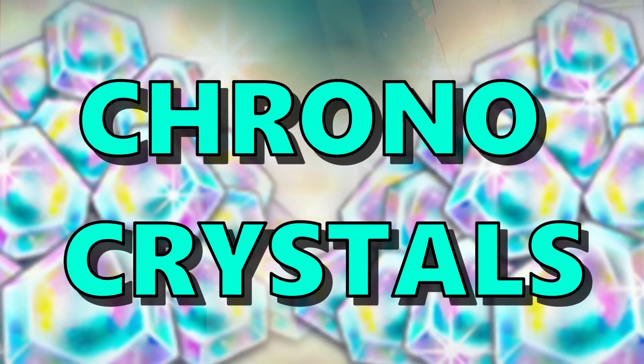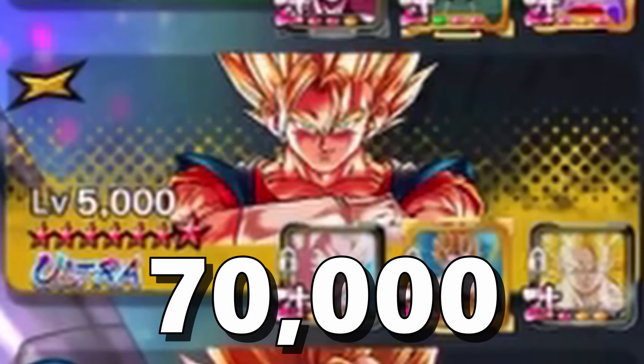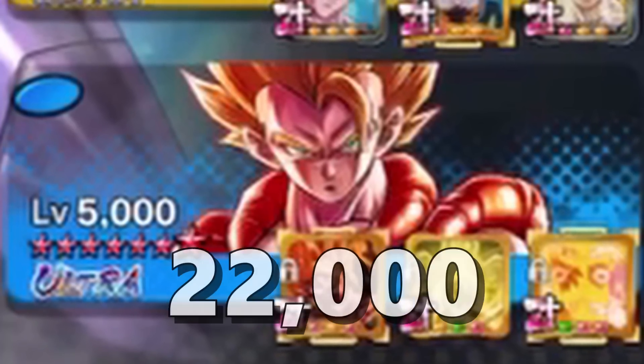This team cost me 344,000 Chrono Crystals. Hit: 30k. Vegito Blue: 81k. Gogeta Blue: 76k. Rosé: 65k. Super Vegito: 70k. And finally, Super Gogeta: 22k.